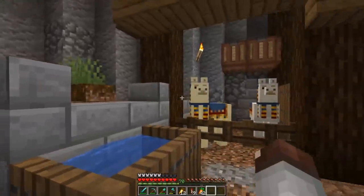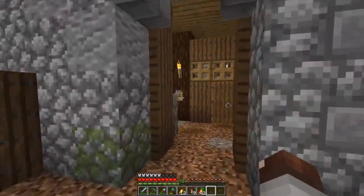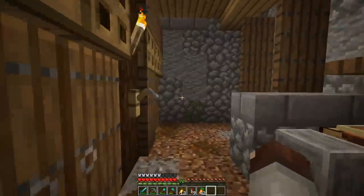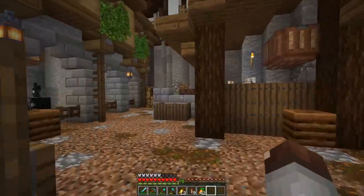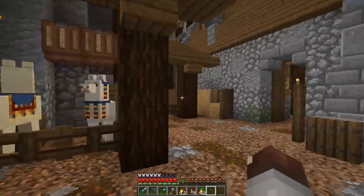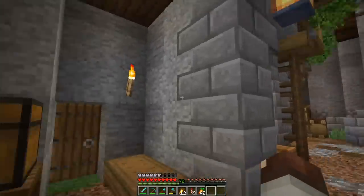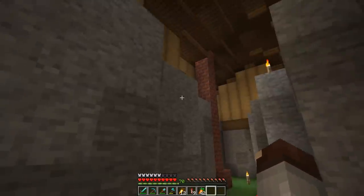We definitely got these llamas through very safe means - we did not remove any traders from the world, I swear. But I figured we'd have a stall full of llamas in there as well. Our horses and llamas are all in place now. I've decided to leave two of the stalls open so if we ever need to bring a horse in ourselves or something new comes down the road - maybe we try and get a hoglin in here - we have some space for that.